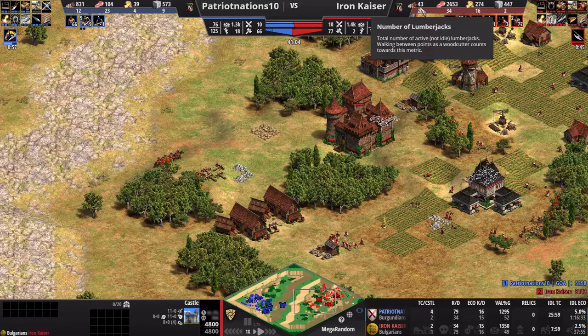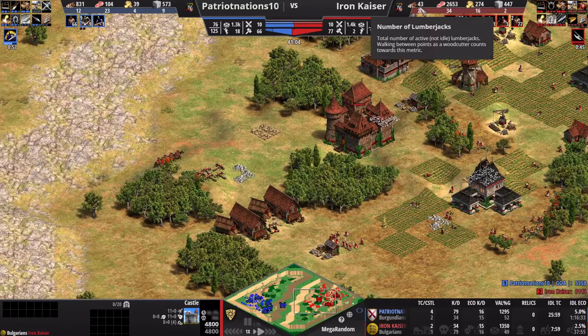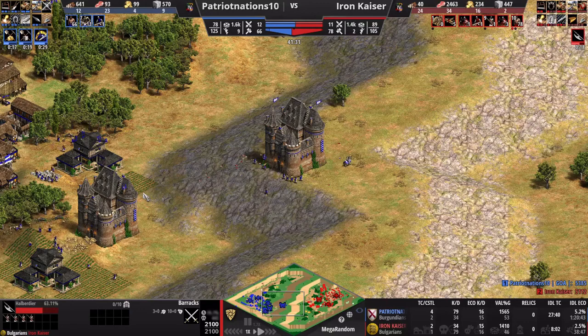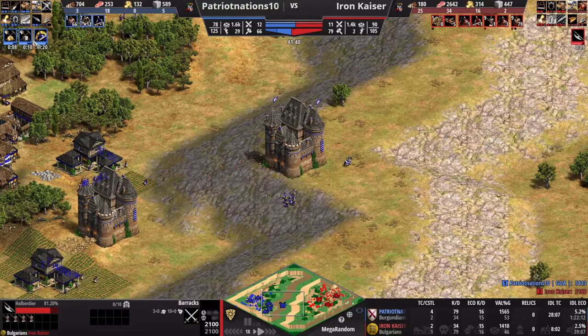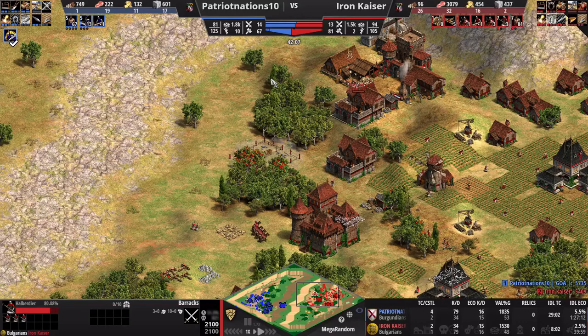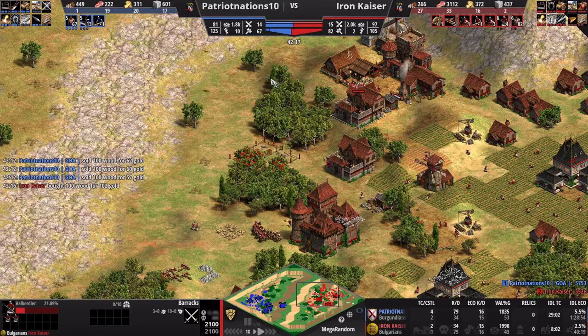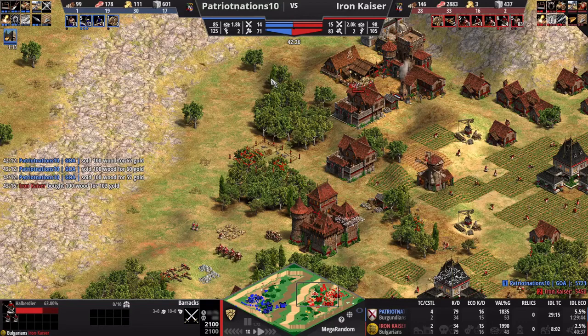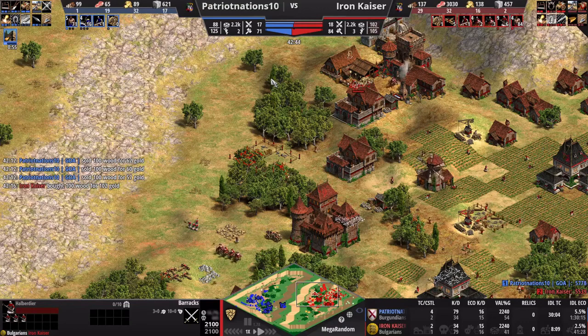I have no wood because I'm going all in on Halberdiers as I get that upgrade. When you have an opponent going all in on one strategy, just build the counter. He's getting the Paladin upgrade, so I'm going Halberdier. The scary thing is if you invest everything into Halberdier and he does a tech switch — hits me with archers or infantry — I'm in big trouble. That's why I was worried early on. But at this point, I've realized he is doing nothing but Paladin, so I'm going heavy into Halberdier.